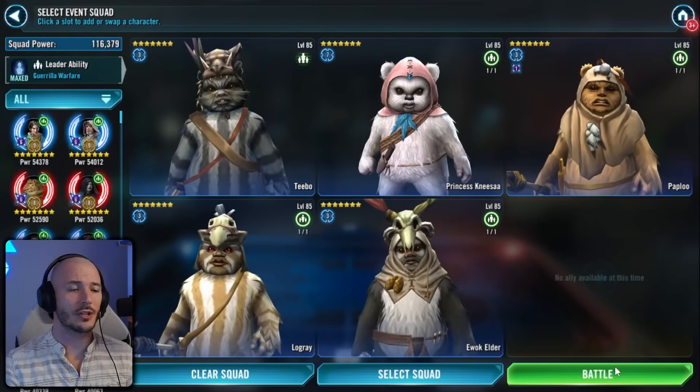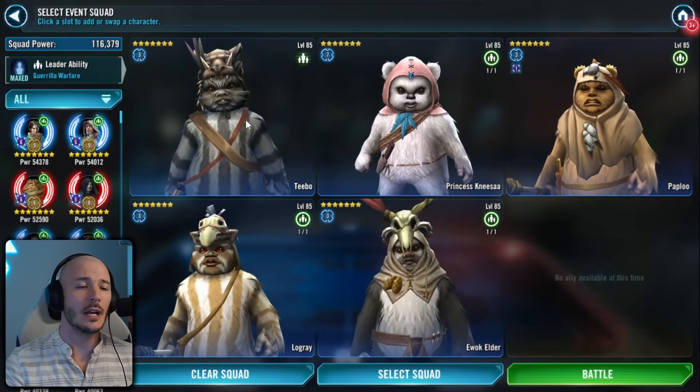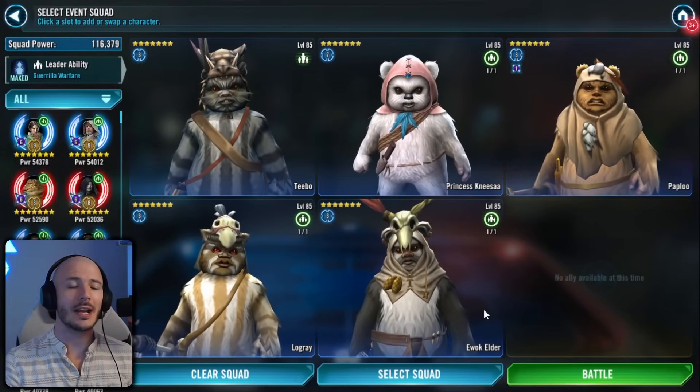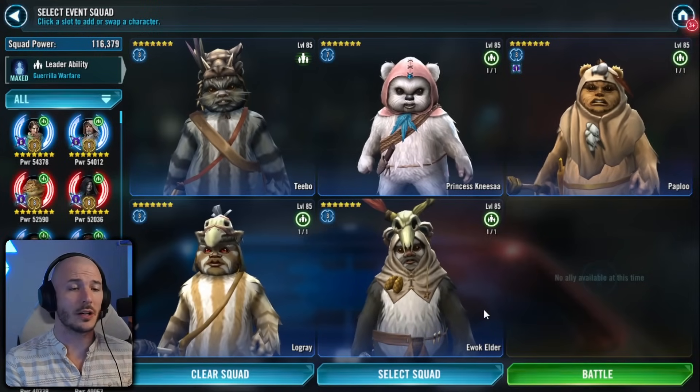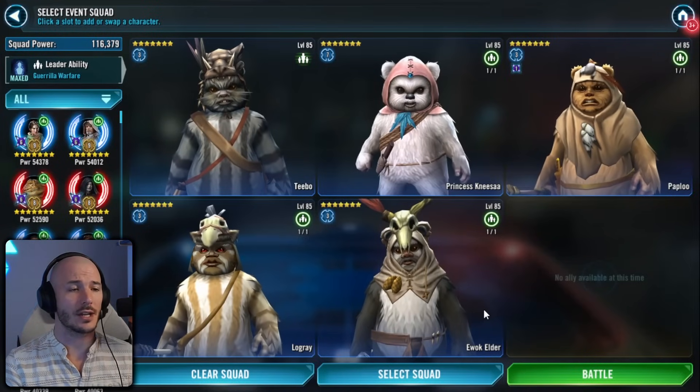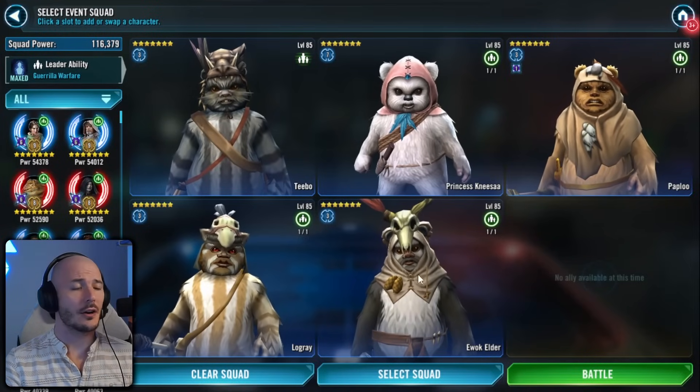This is the team that I got it to work with: Tebow lead, Princess Nisa, Paplu, Logray, and Ewok Elder. We kind of need Ewok Elder to help us survive and revive, because we are going to lose units throughout this. You need a whole lot of luck and a whole lot of chutzpah.